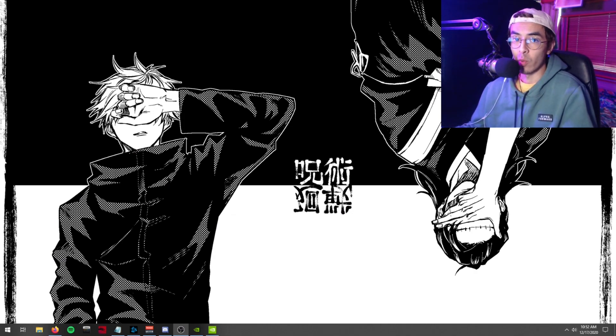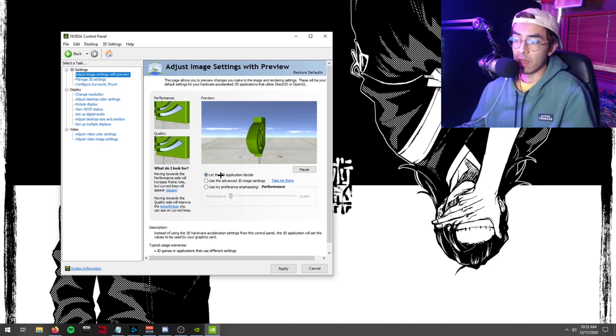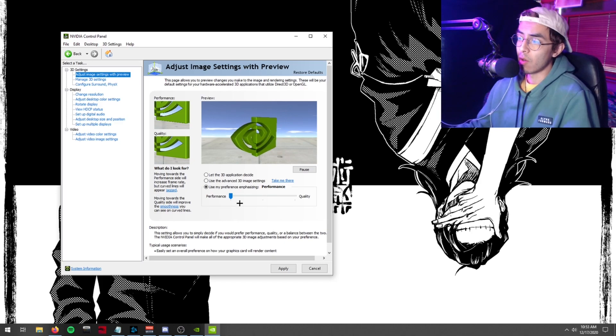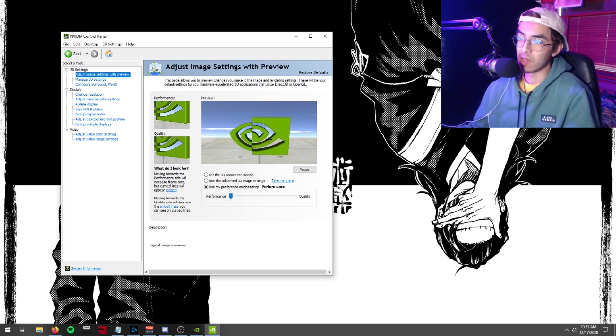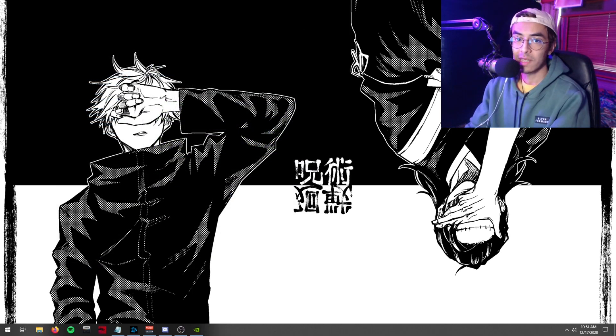For NVIDIA drivers, right-click your desktop and open the NVIDIA Control Panel. Go to 3D Settings and instead of letting the 3D application decide, click 'Use my preference' and set the slider to Performance. Hit Apply — this automatically optimizes your GPU to use its resources most efficiently. You can explore Manage 3D Settings for advanced options, but I find the performance slider alone works best, as advanced settings have caused blurriness and issues for others.